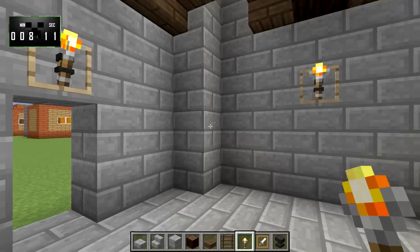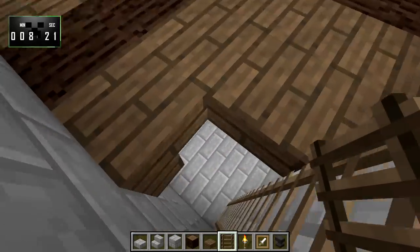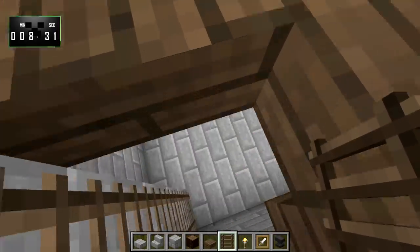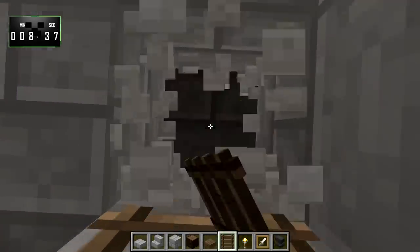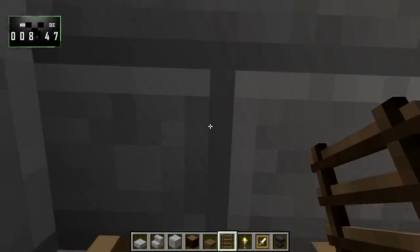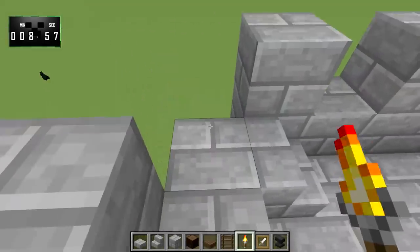Now we can get rid of those. We'll grab the ladders and bring those up all the way, just like that. Come back down here and do the same — we're doing that on each of these four corners. That will get us our ladders going up to the top. We're going to put a torch on each of these corners just so there's some light up here.